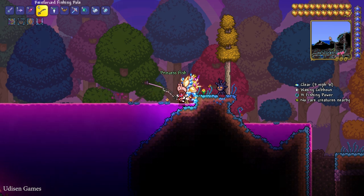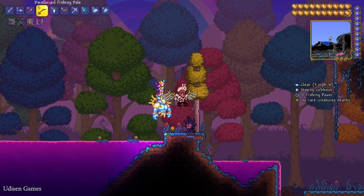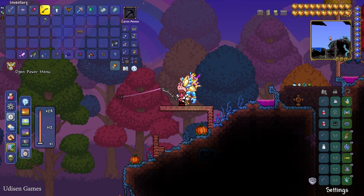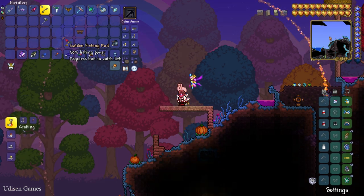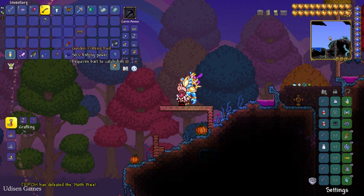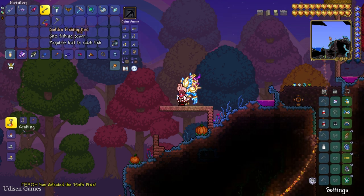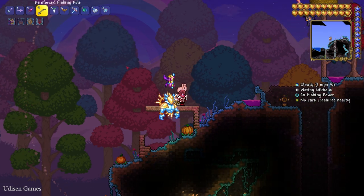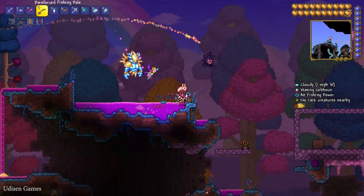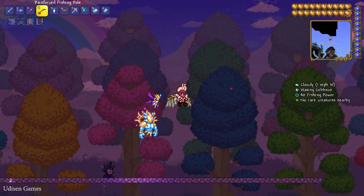Oh, a Princess Fish — I believe that's for a quest. The most high-quality fishing rod you can find in Terraria is the Golden Fishing Rod, with 50 fishing power. All these high-quality fishing rods are very rare and are given by the Angler NPC when you complete several fishing quests.